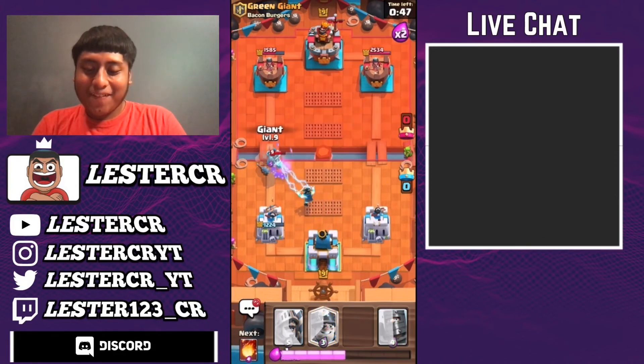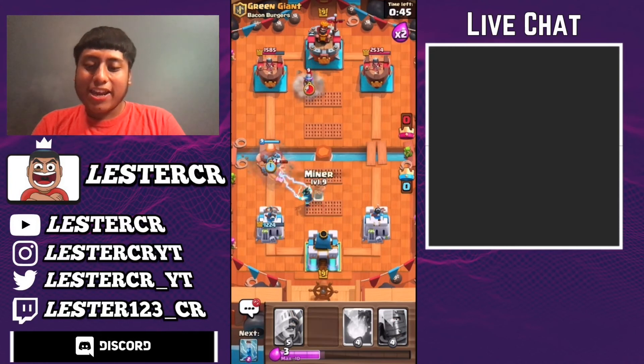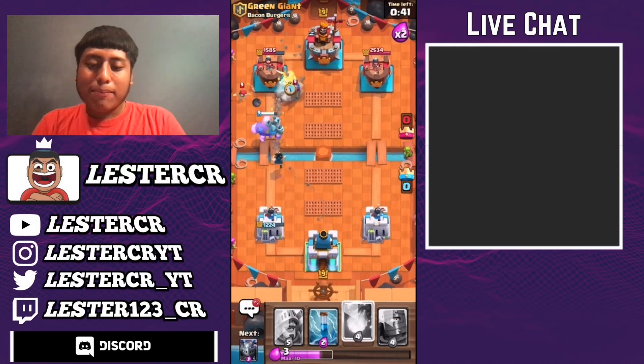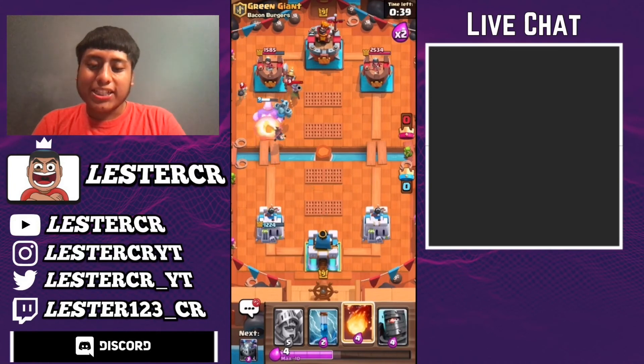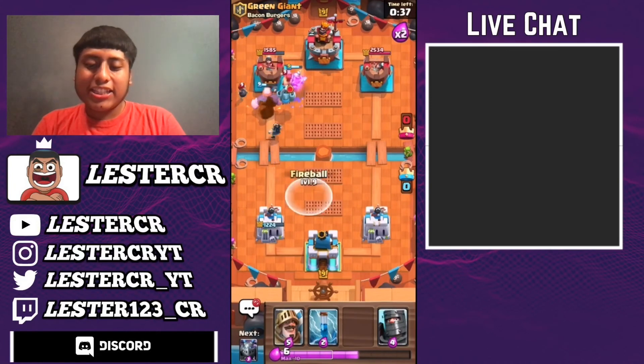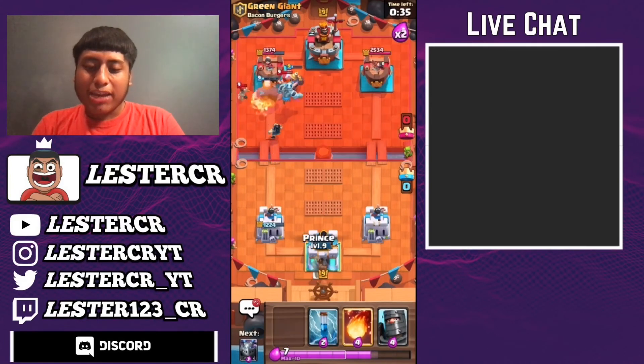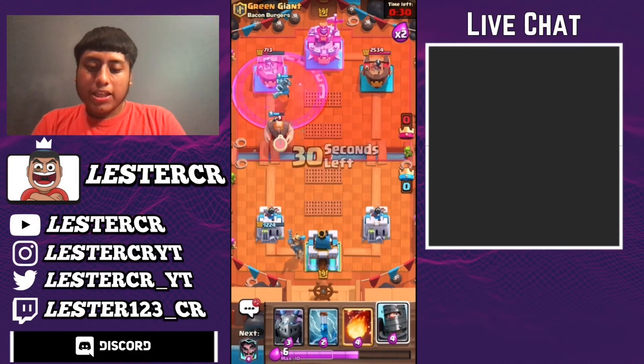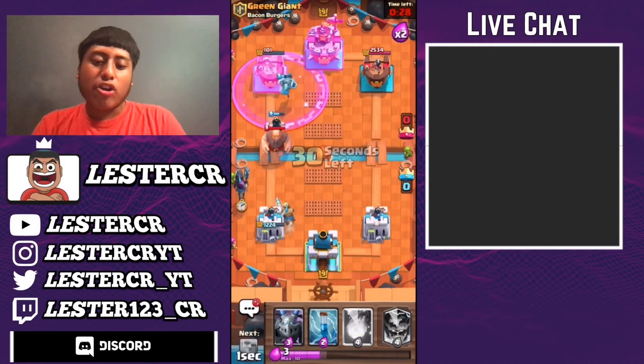We can drop off a Giant and Miner on top of his Musketeer. Hopefully that Musketeer goes down — we don't want to see any Musketeers today. This is looking like our game, guys. But I don't want to jinx it because you never know in Clash Royale.